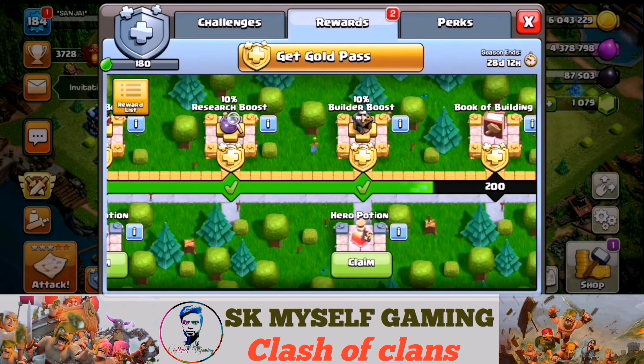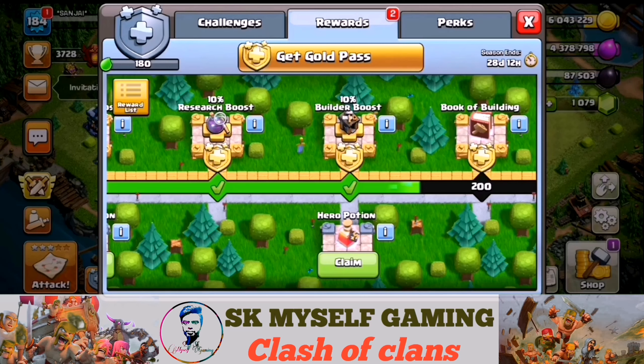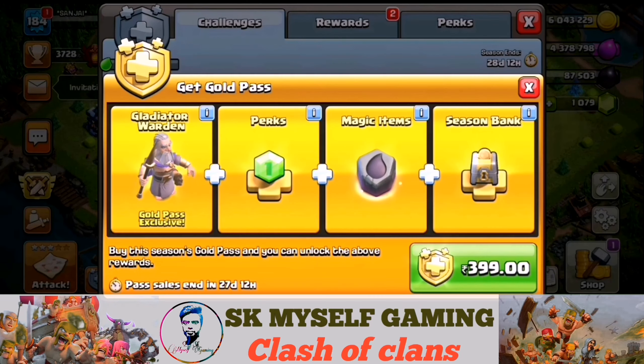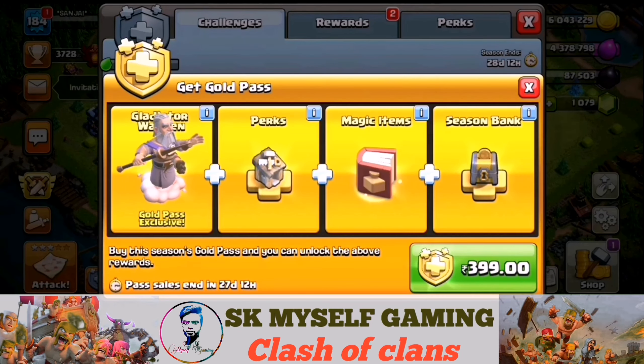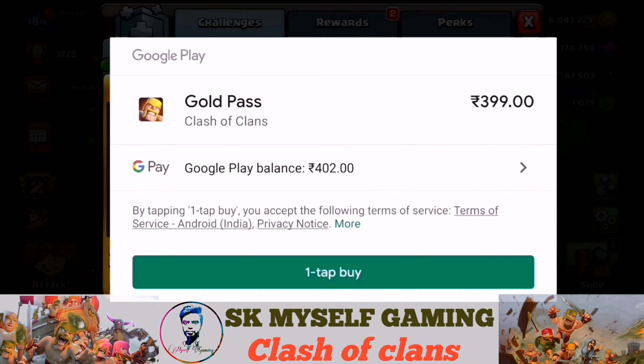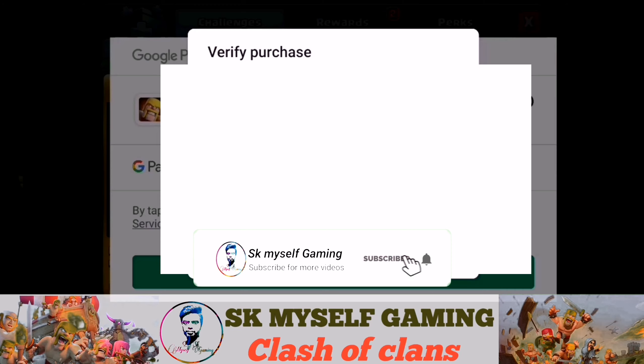Click on the Rewards — we have Rewards. Click on the 10% Builder Boost in the Rewards. We have the Gold Pass Rewards collected. We have the Gold Pass — $3.99 to pay, and we can buy the Gold Pass.